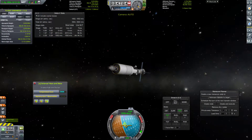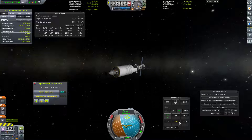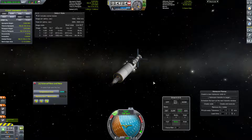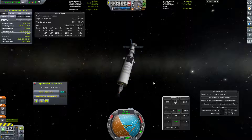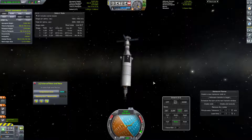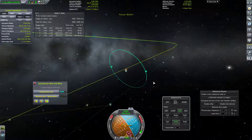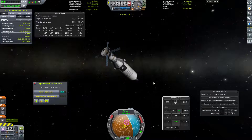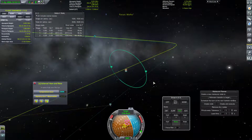We're not going that quickly relative to the target, right? Or we just burn target retrograde — relative velocity minus, which might be kind of similar. So let's just match orbits with the target for now — relative velocity minus — and see what exactly that does. Let's go ahead and warp up right about now.